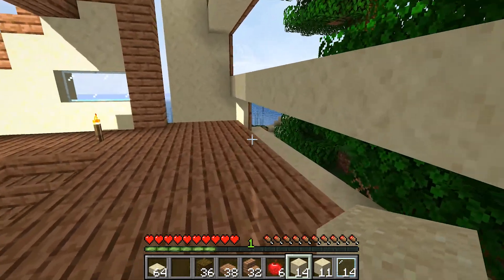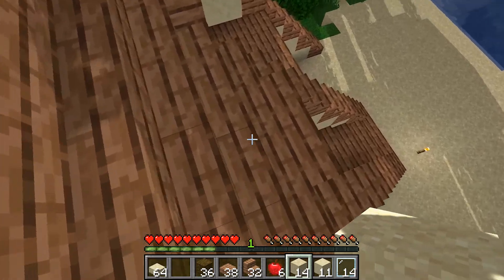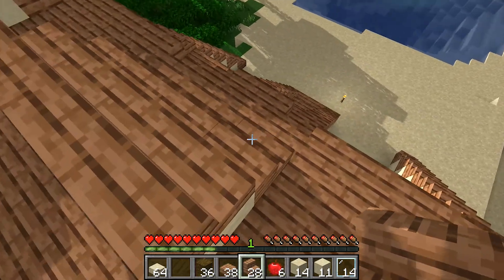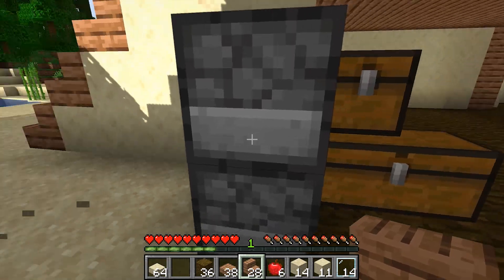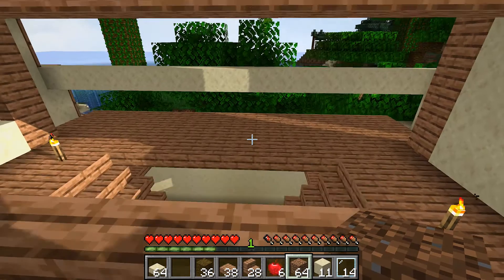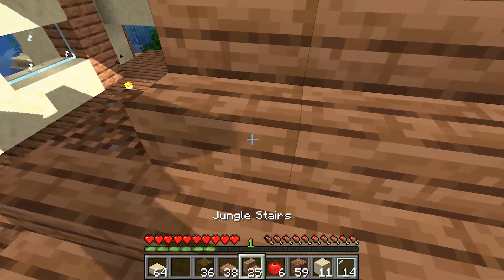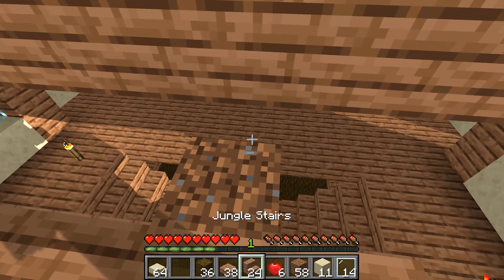I'm gonna have to figure out what color railings I want to do. I also need to continue with the roof line up here. I should get some sand cooking - is that all the sand I have? We'll use dirt instead of sand. This should meet up perfectly with the next roof line, if I did everything correctly.